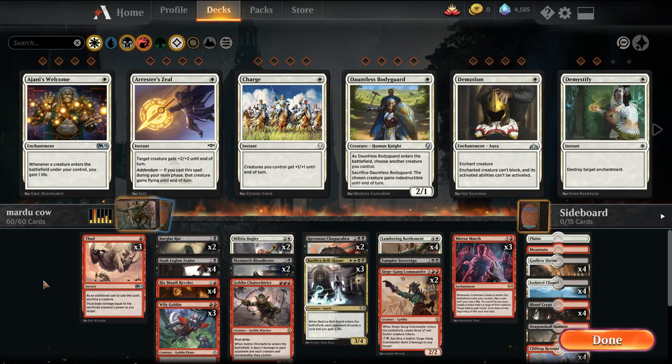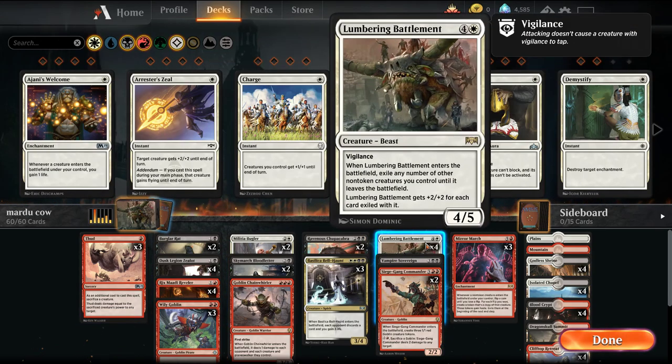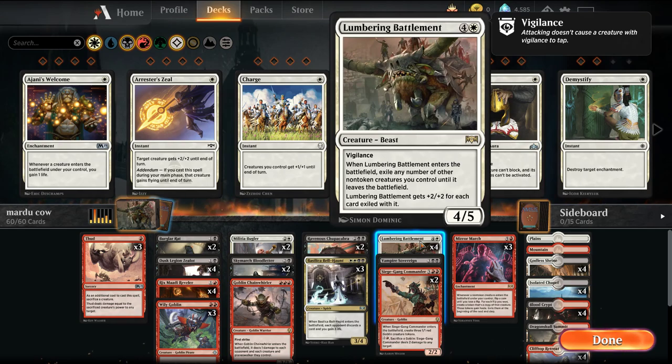Welcome back, I'm MTGJoe and today we're going to be playing some Mardu Lumbering Battlement Mirror March. Lumbering Battlement is a card we've played a lot on the channel — it's one of my favorite cards from the most recent set. It's a 5-mana 4/5 with Vigilance. When it enters the battlefield you can exile any number of other non-token creatures until it leaves the battlefield, and it gets +2/+2 for each creature you exile.